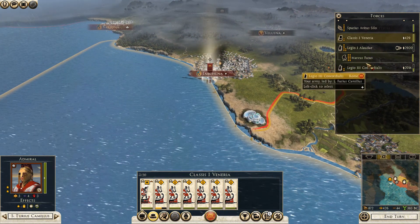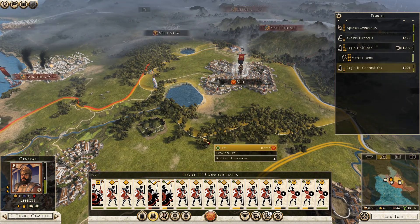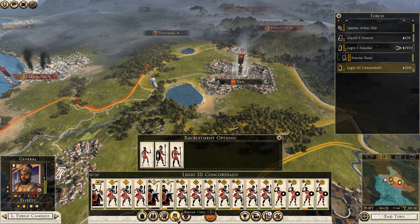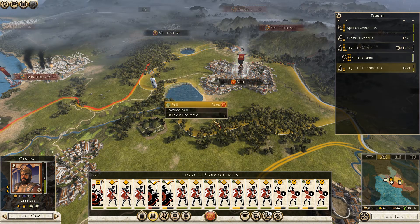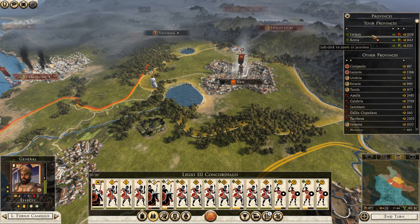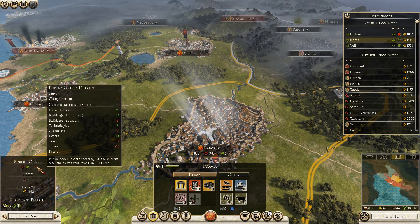Where's that other army? Looks like I just marched over here. Can't really recruit anything, which is unfortunate, but that's fine. I'll go hit Tarkuna next turn. Happiness in Rome is falling a little bit.